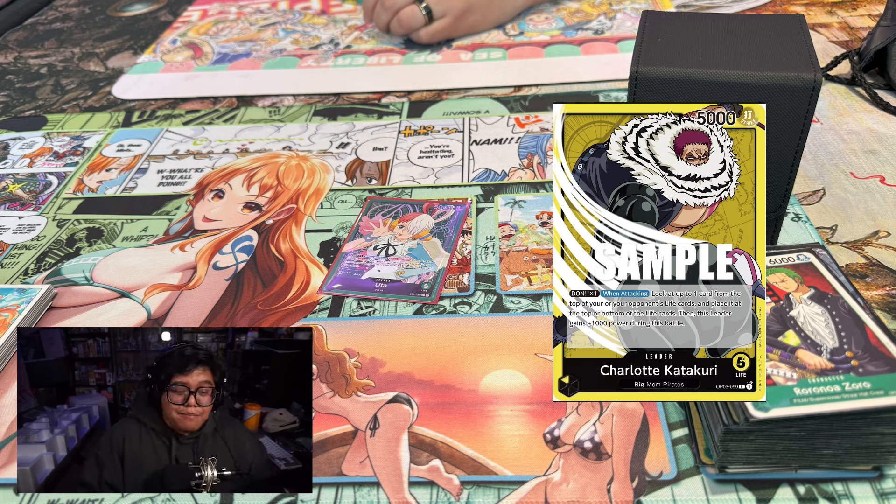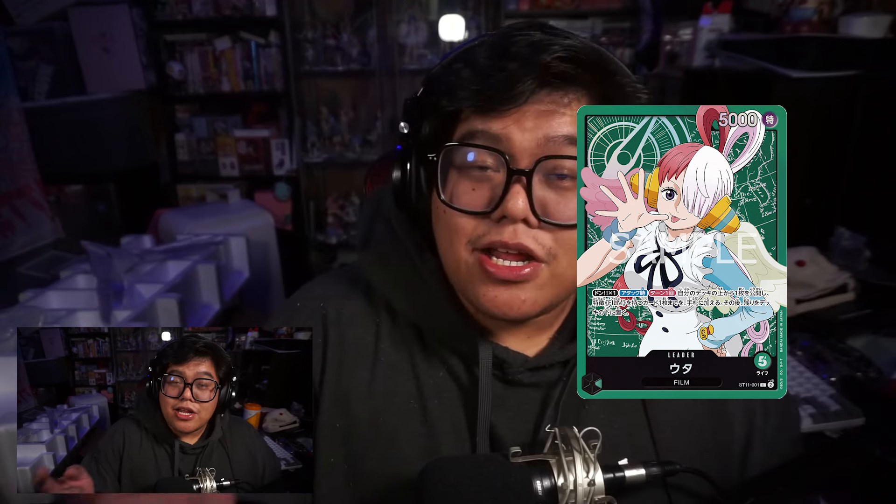Then I played against Katakuri. I've never played against Katakuri with Uta, but I know how it works from playing against it with Luffy a lot. I actually think I have an advantage with RP Luffy as long as I play aggressive, but unfortunately I just didn't have the right hand against Katakuri. The thing with Uta is it's a completely different playstyle - the complete opposite to RP Luffy. You're not playing aggro early; you're playing defensively, building your hand while building your field.